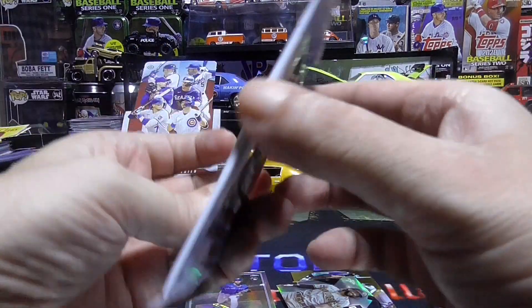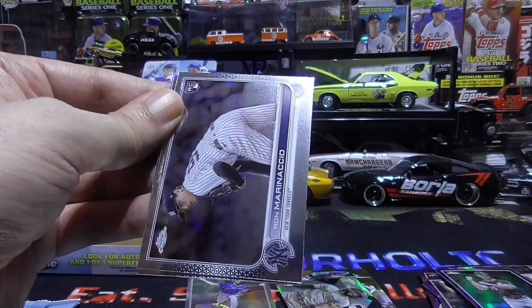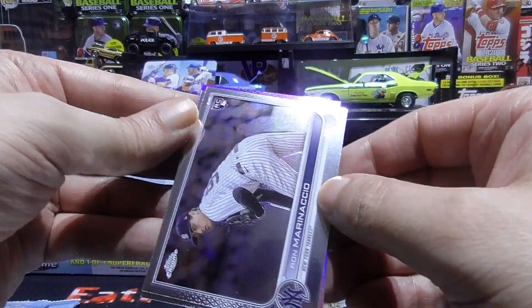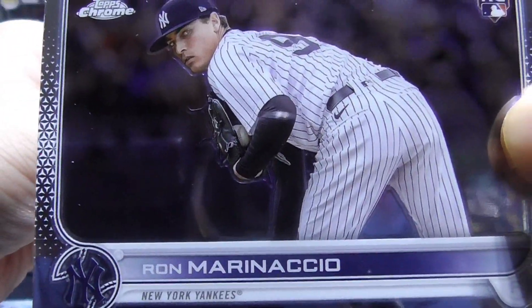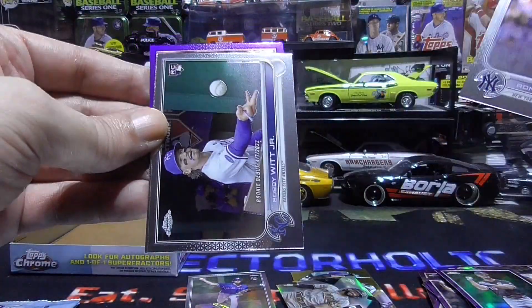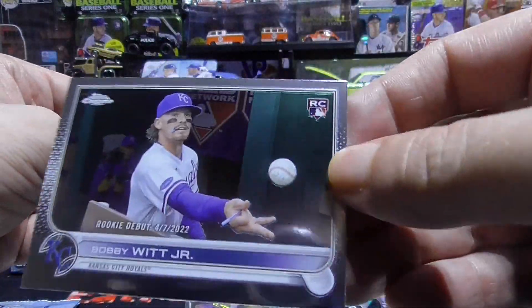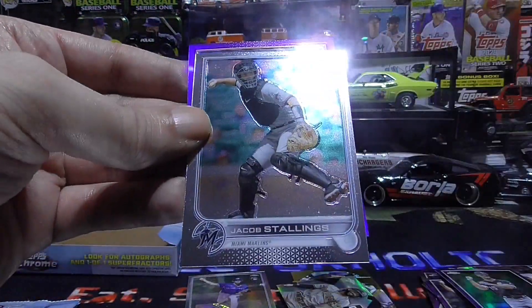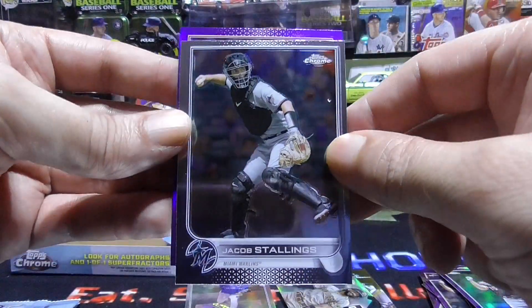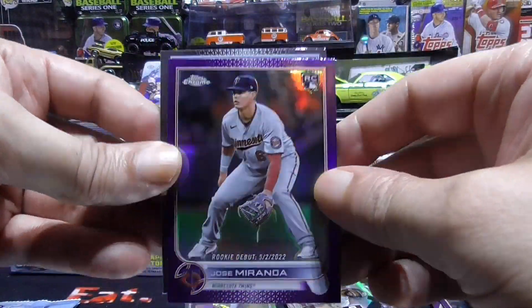I could rip these forever — be nice to have a nice case of this stuff. Marin Aisio rookie — nice, a sweet one — I did not have this. Bobby Witt Jr. rookie debut — I wonder if that's a short print. Jacob Stallings and a Jose Miranda purple.